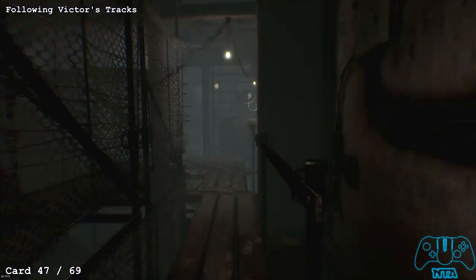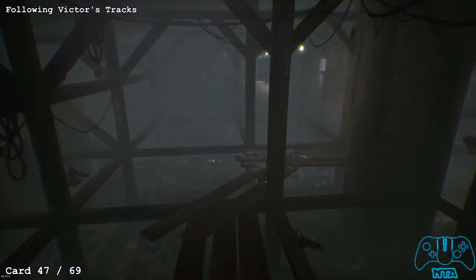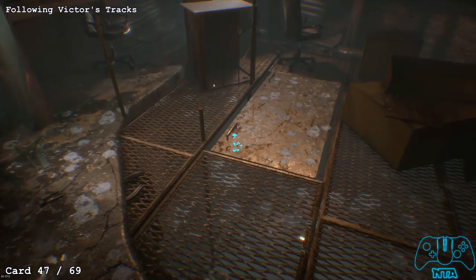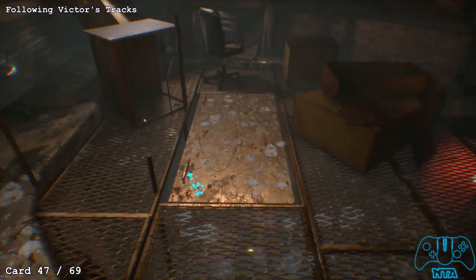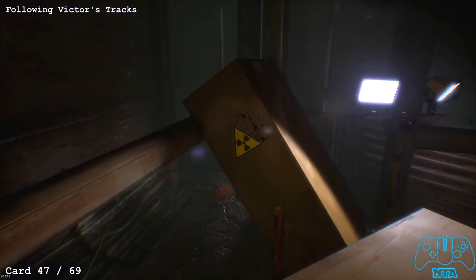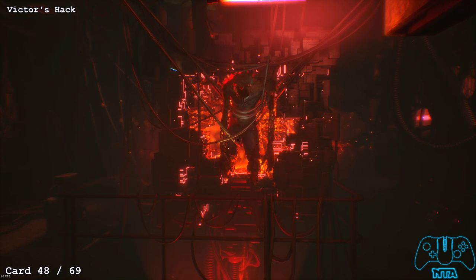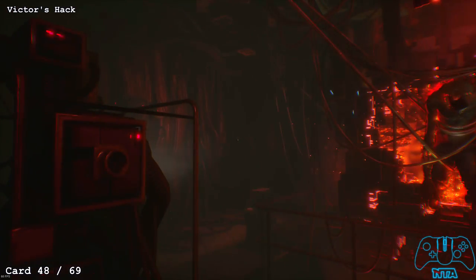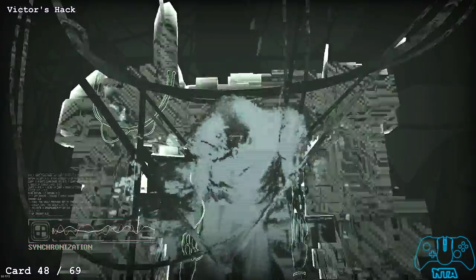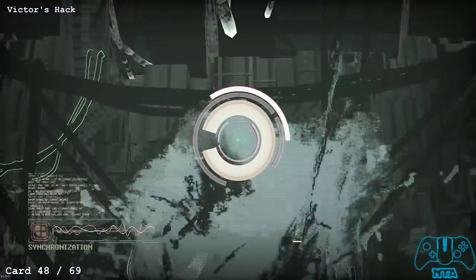From the previous location, continue with your mission. Eventually you'll find a door on the floor — do not interact with this door. On the left side find an overturned cabinet; underneath it you'll find a card. Once you drop down, make sure you go into Victor's hack — I believe you can miss this area, so be warned. You won't miss him because you're looking directly at him.